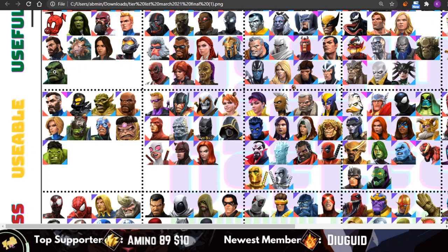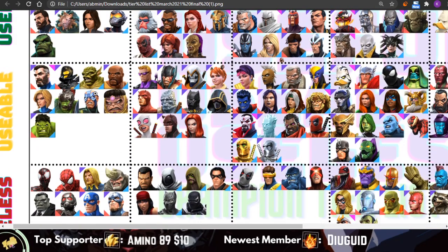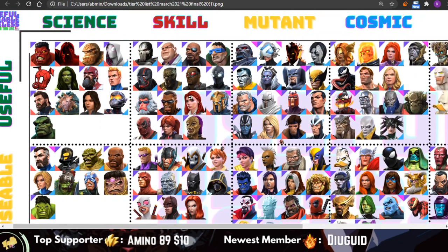Immortal Hulk still needs a buff, but in my eyes that's a good enough reason for him to be in the useful tier. The rest of the Science class hasn't changed much.